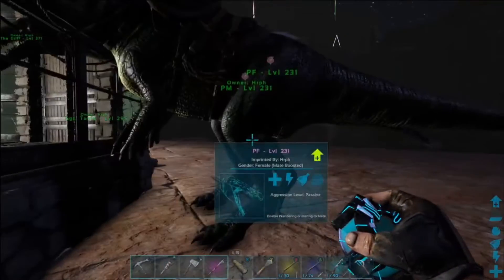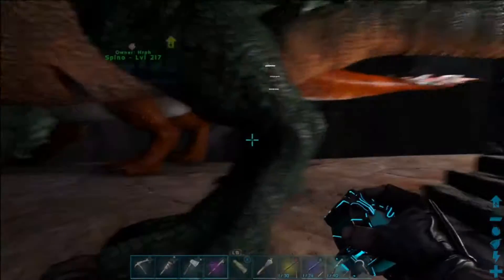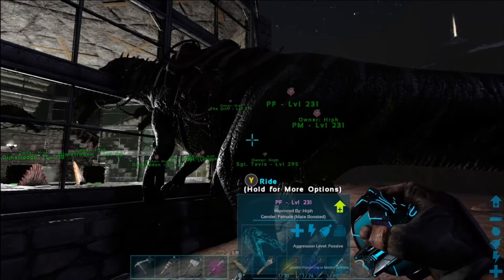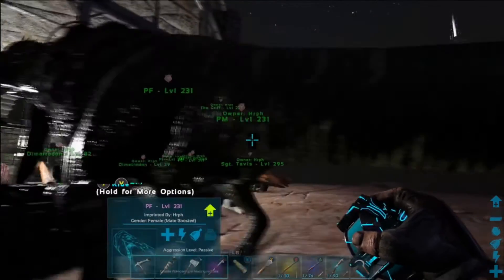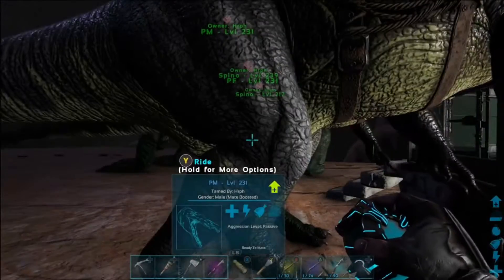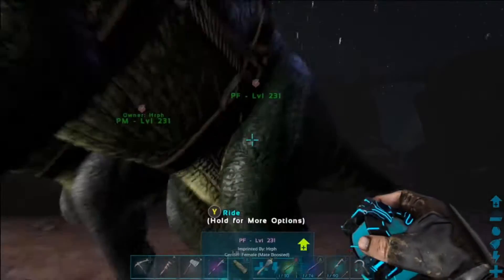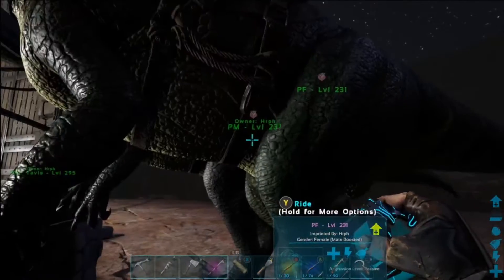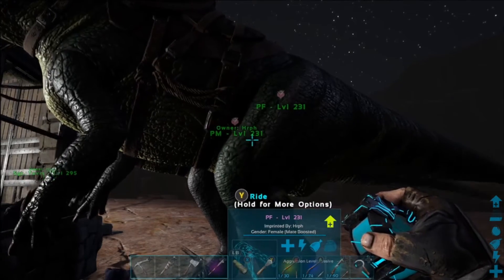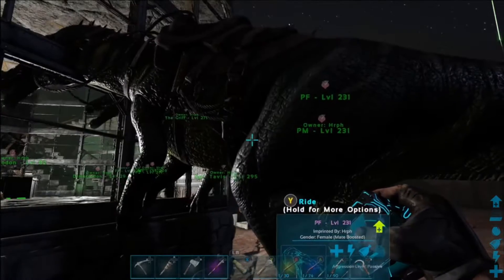I was working on a video and this will be quick, I promise, we'll get to the fun stuff. We had three Baryonyx — I think you may have seen them through some of the other episodes — and I've ended up with the perfect pair. We have a perfect male and perfect female, 231 is what they came out as, with all the best stats from the two females and one male that we had.